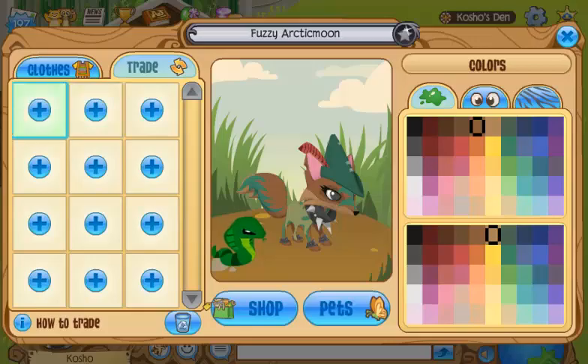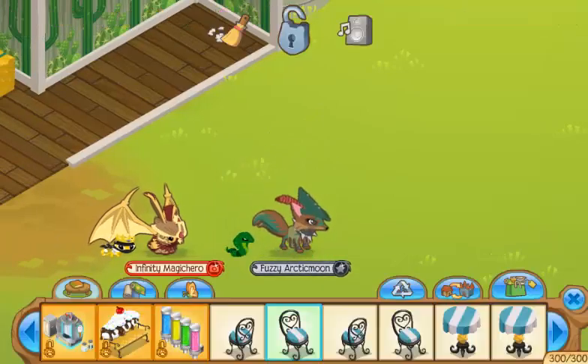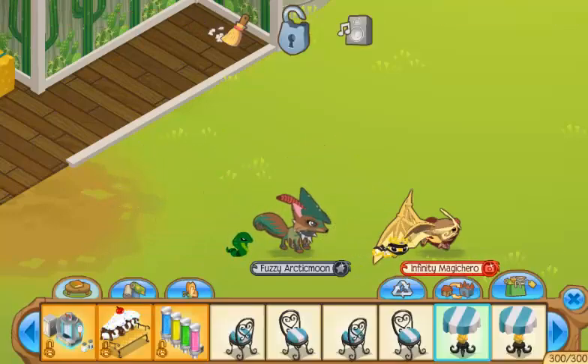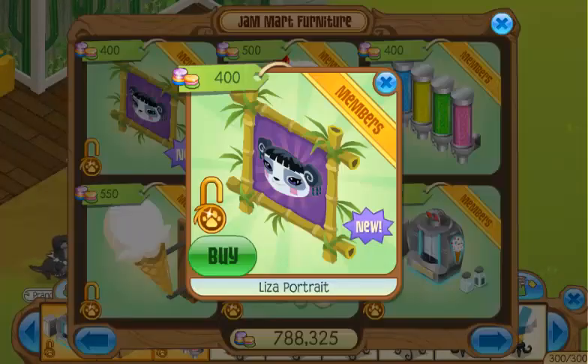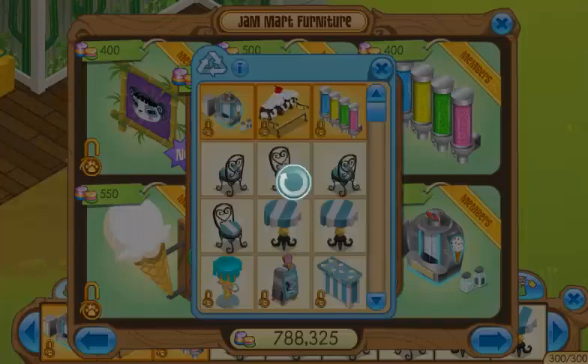Oh my God, that is so cool. Look at the bamboo — the bamboo has like an entirely different look. That's a new item. That's the bamboo house. Oh, there's a Liza portrait. I want to stalk her and have pictures of her in my den.